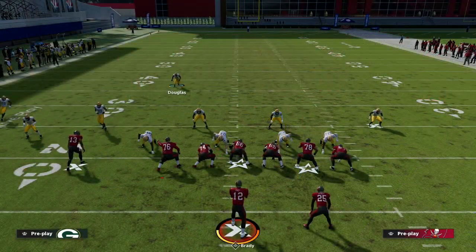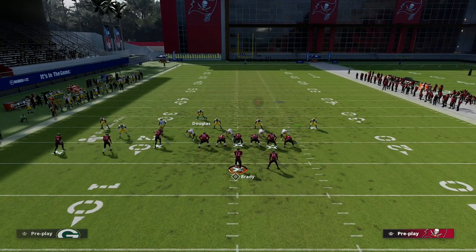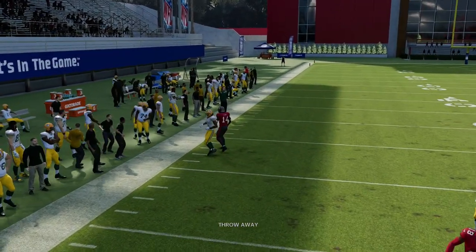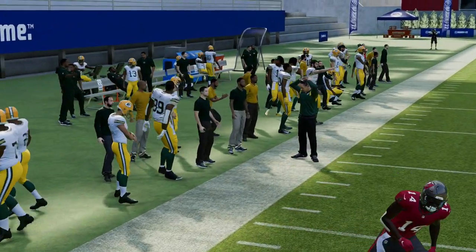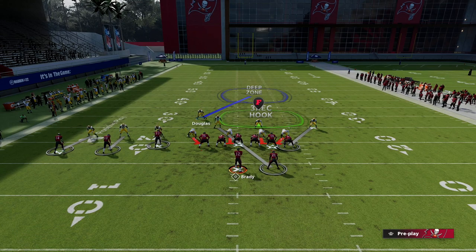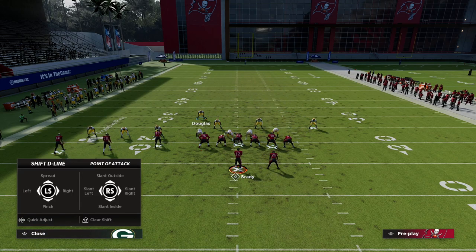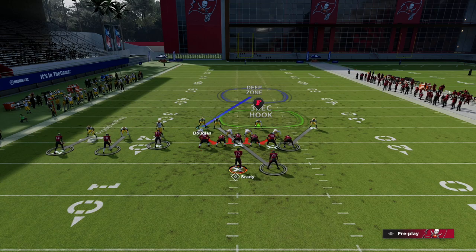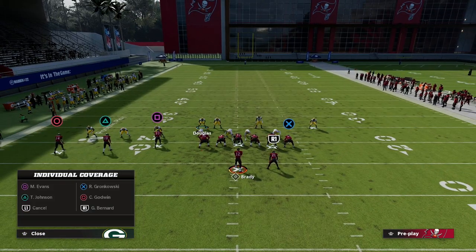Cover One Hole — real simple setup. We're just going to show blitz, and then we're going to individually press the outside player — show blitz, individually press circle. Now we have a couple of things we can do from an adjustments perspective. We're going to pinch our line, crash our line down, and then we want to bring this safety down into the box. You can do a couple of different things with him.